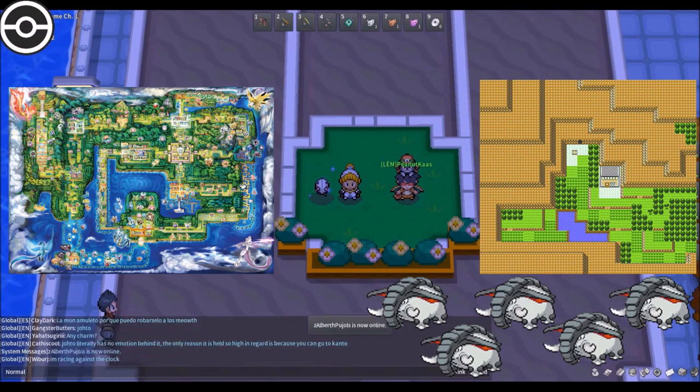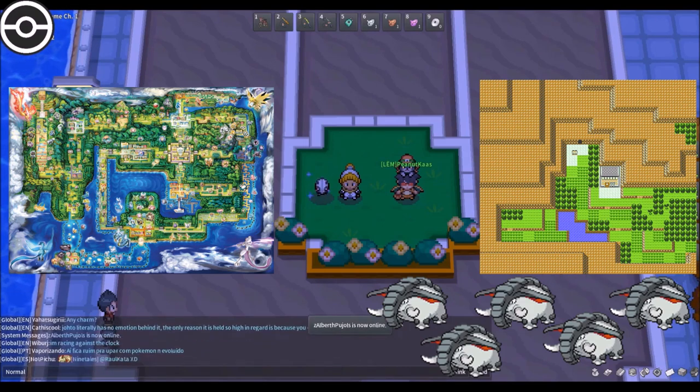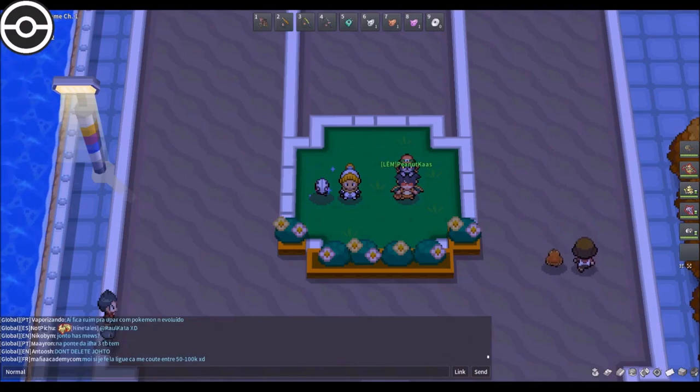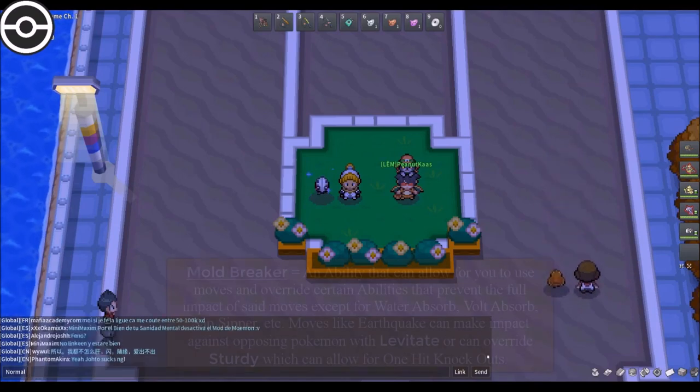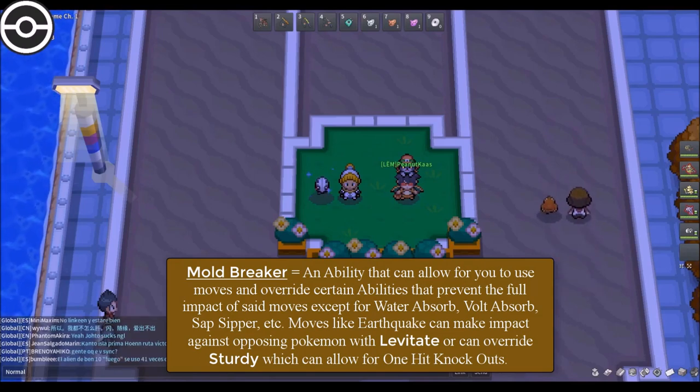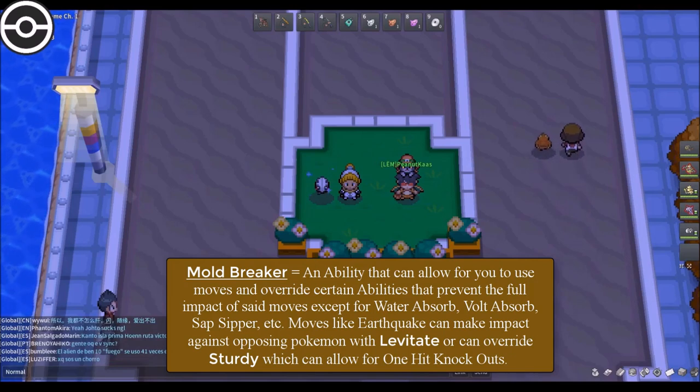Peanut House, are you ready? Yes sir. Excellent. And what is this ability? This ability is called Mold Breaker. And what does Mold Breaker do? Mold Breaker is an ability that can allow you to use moves and override certain abilities that prevent the full impact of said moves.